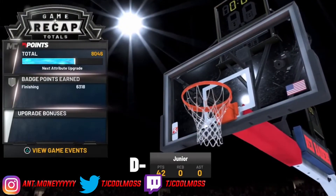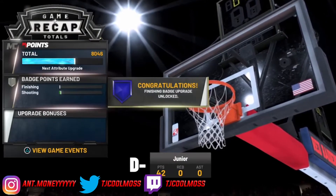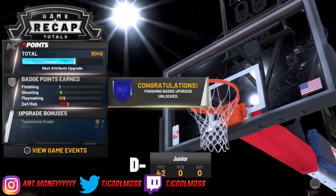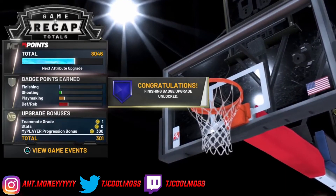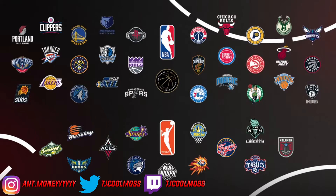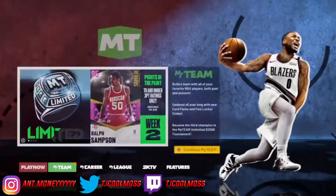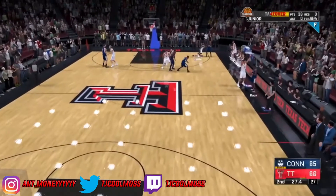The game is over and you'll see the same screen as always after a My Career game — the game recap. Wait for everything to finish loading; you're definitely going to get some badges. Wait until the VC is done loading, then close out of the app. I advise you just wait till the box goes away to be secure, but you can just wait for that VC to load and then close out the app. Load back on and it should bring you back to the 30 seconds you loaded into before.